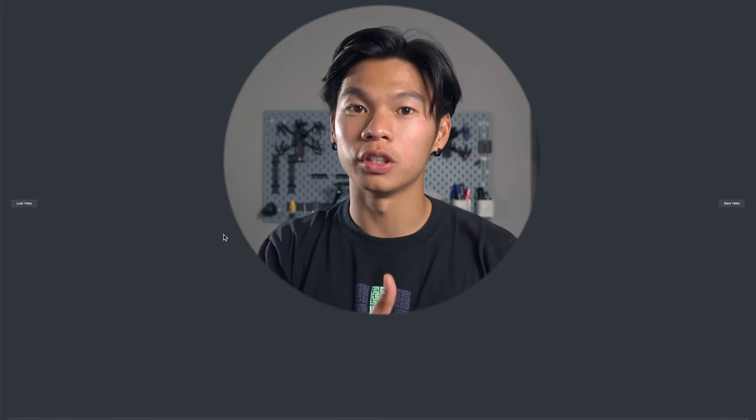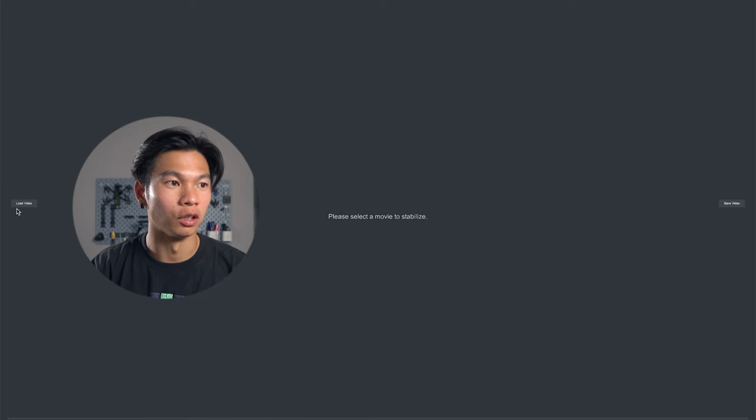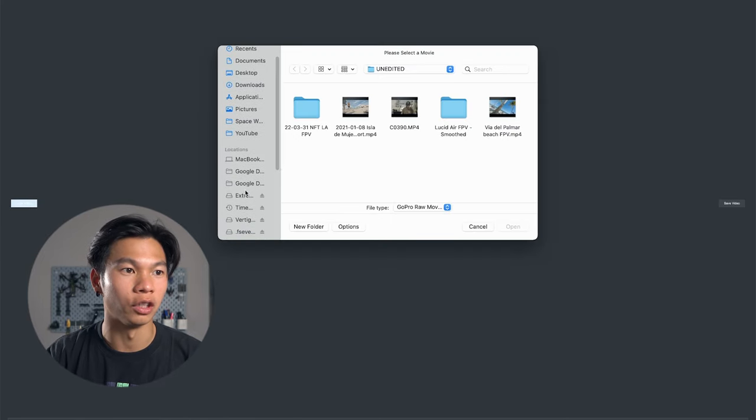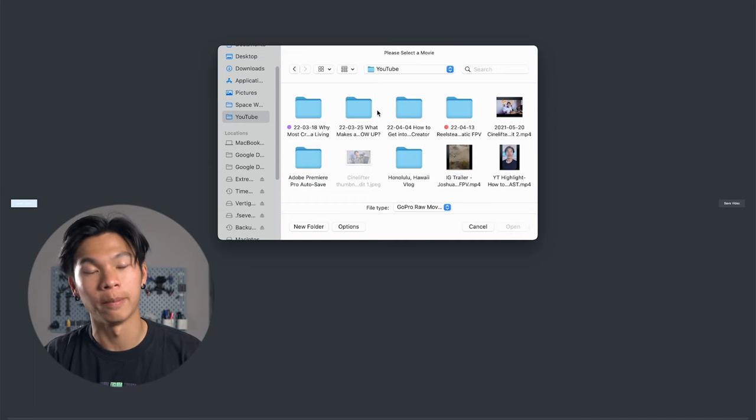Because of just how great Robert and Andy made RealSteady Go, GoPro decided to pick them up and take their products to the next level. Let's jump into the computer now and I'm going to show you some examples of how the RealSteady GoPro Player is going to change the game for FPV pilots and cinematic flyers. So we're currently in RealSteady Go, which is the predecessor to the RealSteady GoPro Player. It's pretty straightforward — you load the video that you filmed on your GoPro.